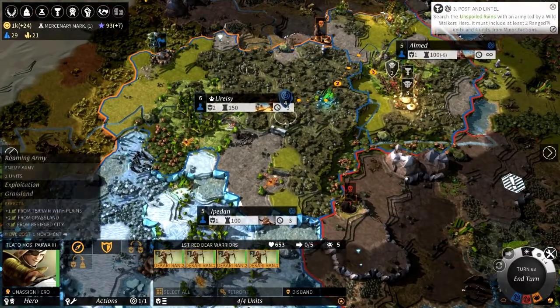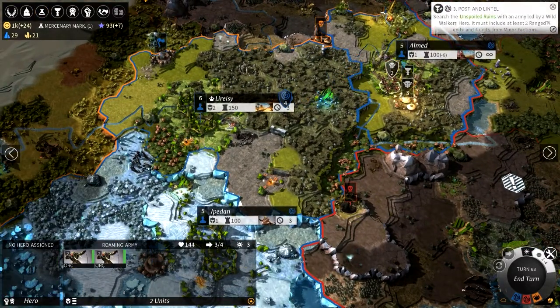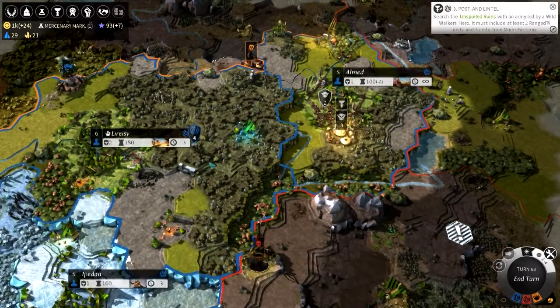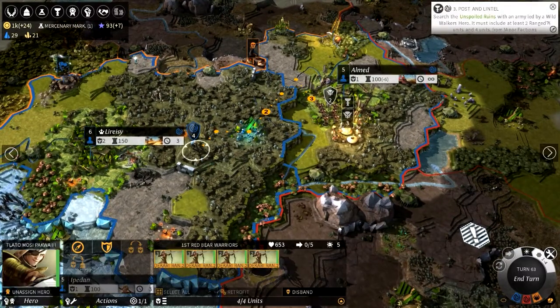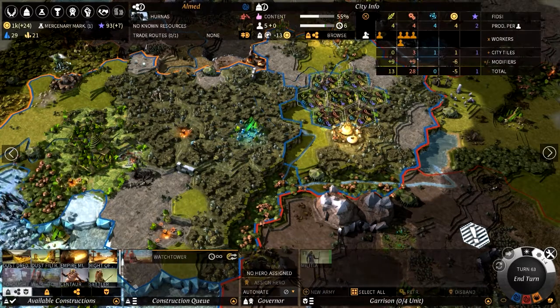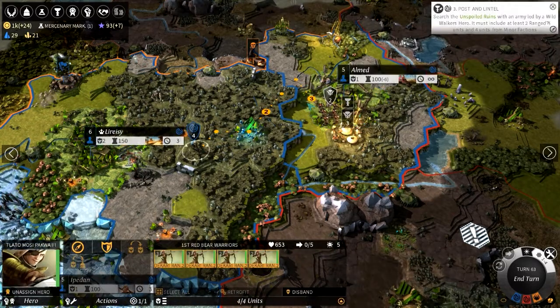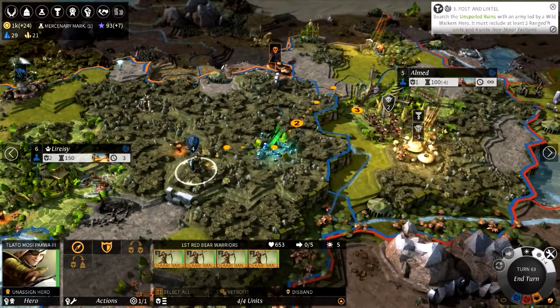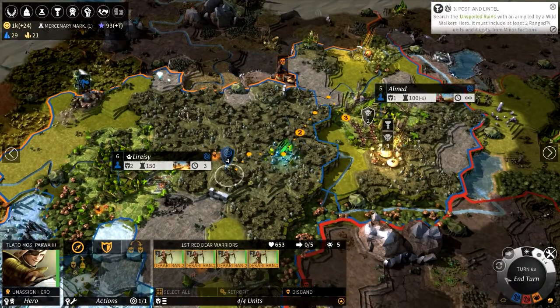We've got to go and take out these Orcs which are presiding over this building here. There's one Militia in it, but these guys will be there in two turns. The fight region is quite large, so they'll be there in the next turn and can get involved in the fight. Thankfully, because of the five movement points, they can go through a couple of forest tiles, which makes a big difference.